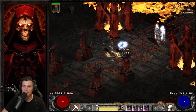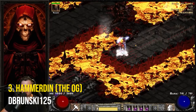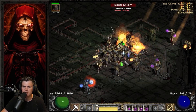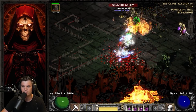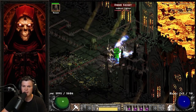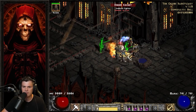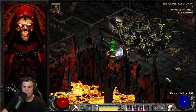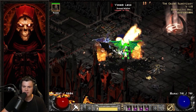Number three is the Hammerdin, also covered by Dobranski. He's clearly running an Enigma — for those who don't know, Enigma is a classic runeword item using the runes Jah, Ith, and Ber in a light plate. It gives you Teleport, so you teleport around the map, farm bosses, and move on — a classic rinse-and-repeat mechanic for Baal runs back in the day. You won't get an Enigma straight away on a Hammerdin, but you can still play one without it.